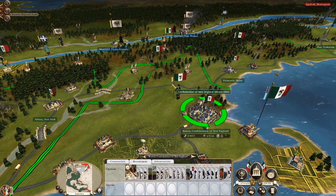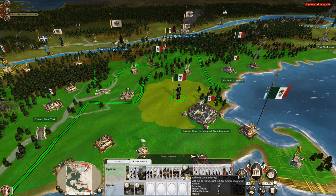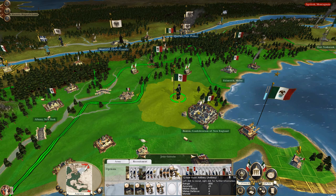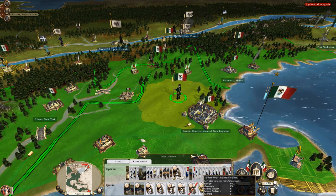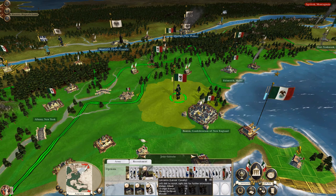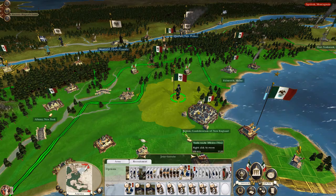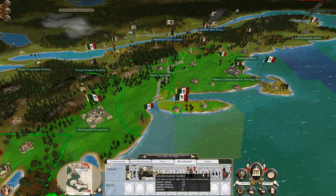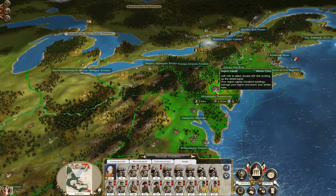Let's recruit from the army instead. Let's get some 12-pounder howitzers, some 24-pounders, then 12-pounder foot artillery, and another unit - let's get some marines. Then we've got a pretty decent unit. God, I've been really churning these out. Actually, this is the army that took Philadelphia.